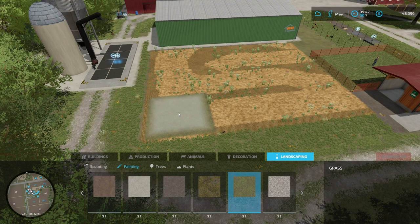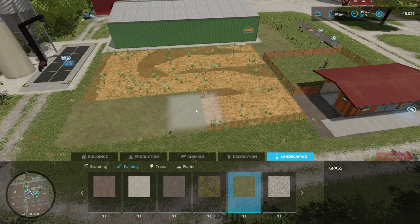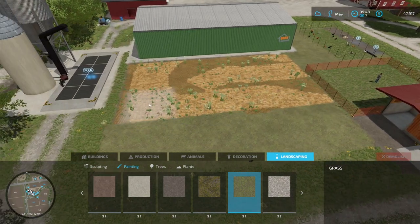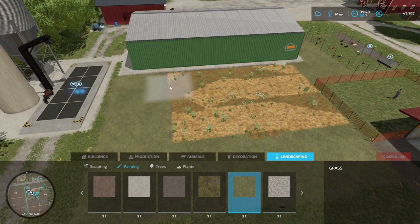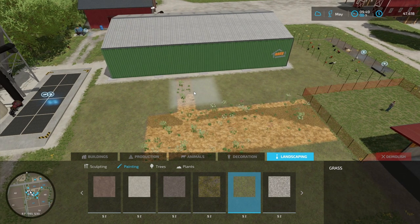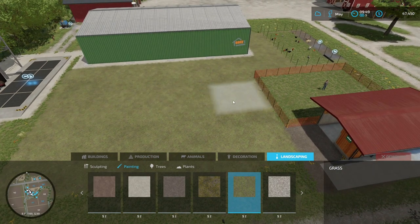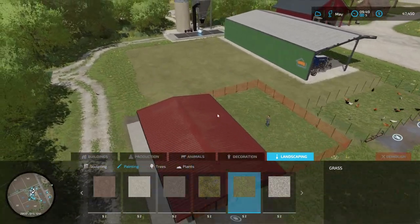Hello and welcome back to Farming Simulator 22, welcome back to the farm. You're catching me as I try my best at painting. It is a bit expensive, but I think it's fine because I want this place to be nice, so I think it's okay that we use some money on this. And there we go — the field is looking much nicer now.